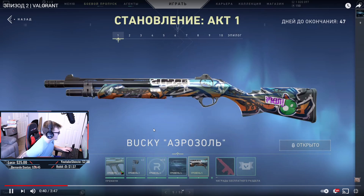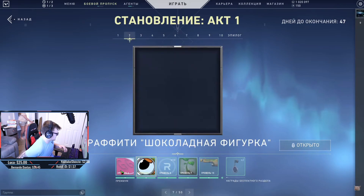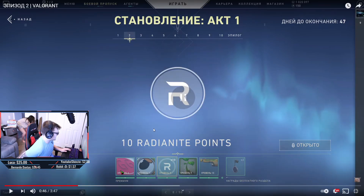Next we have the Bucky, which is a very interesting graffiti-style skin collection. Towards the back there's what looks like a green upside-down ice cream cone. It's a really interesting graffiti-style skin overall, along with a couple of other random items and a new sticker.